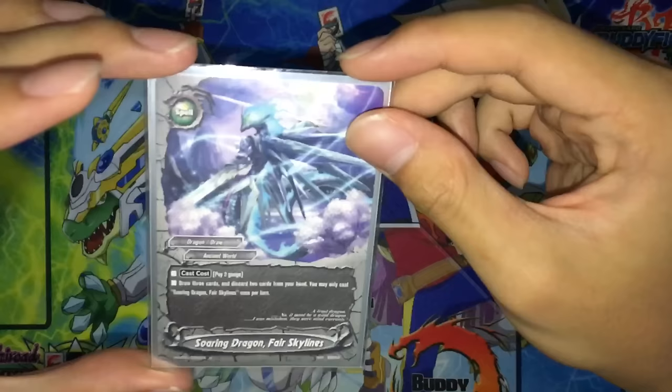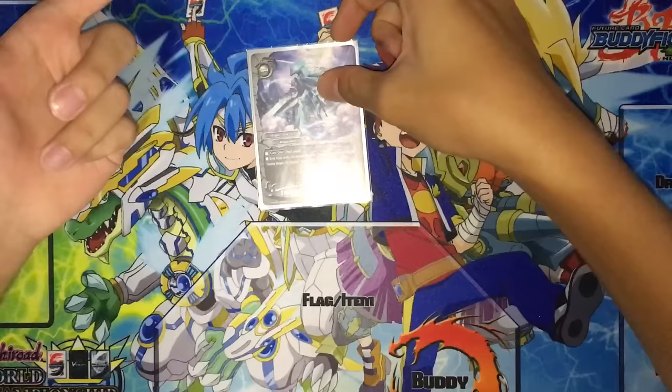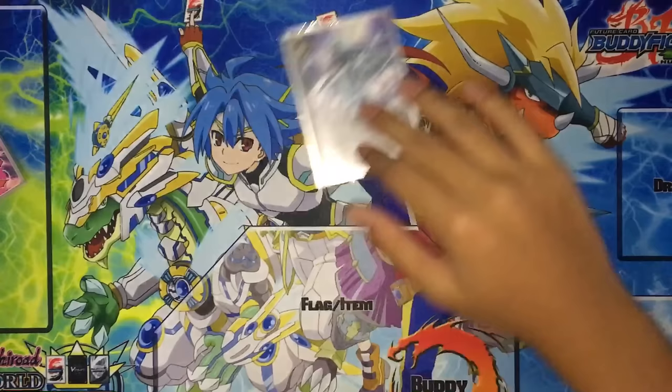Lastly, one copy of Soaring Dragon Fair Skylines. Pay 2 gauge, draw 3 cards, discard 2 cards from your hand — you may only cast this card once per turn. Basically you get to draw through your deck and discard all the useless cards. How I like to use it is if I have too many Azidakas, I just use it and discard the extra ones.